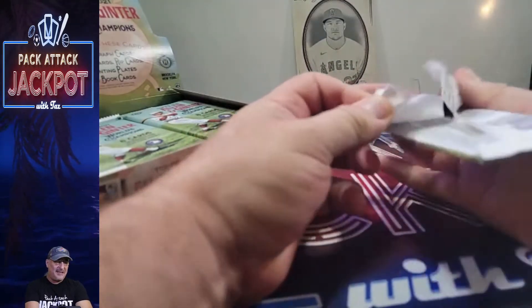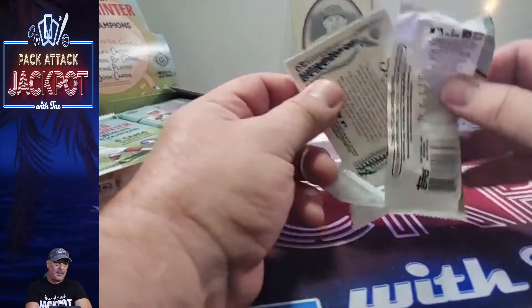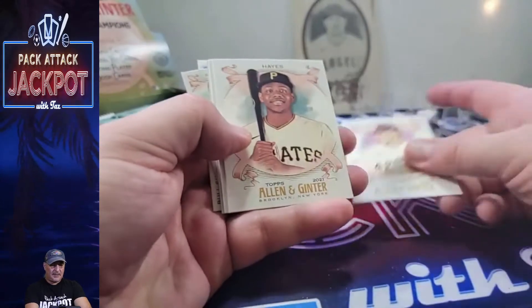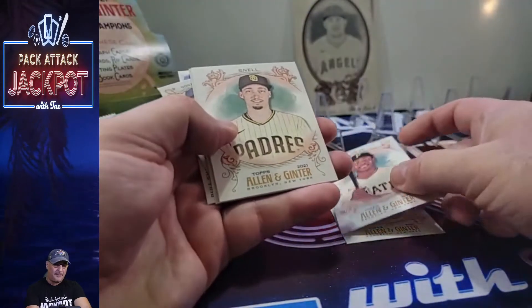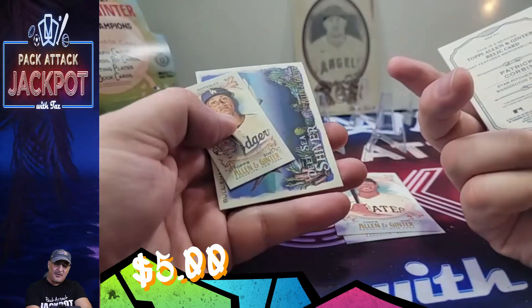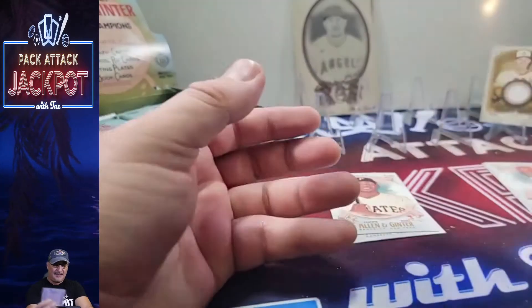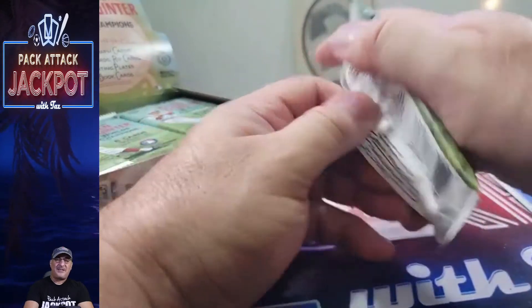Let's see what we get. Starting off: Shea, Brian Hayes rookie, Snell, Castillo. There is one — a relic card of Patrick Corbin. Figures. Figures. My luck. These little things and this garbage here. That is my luck. So hopefully that means the next two are going to be monsters.